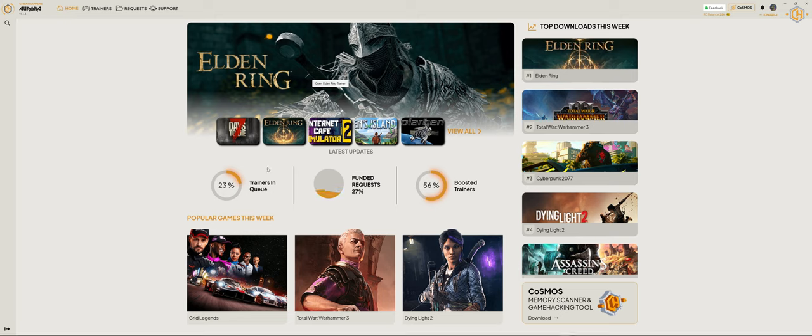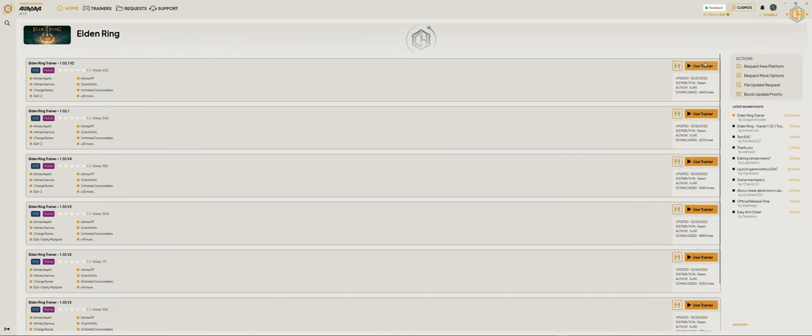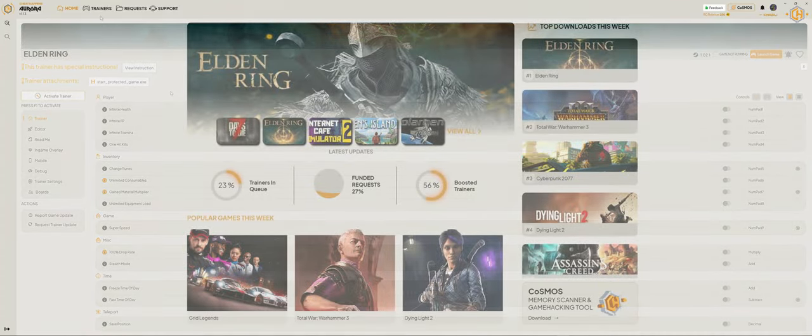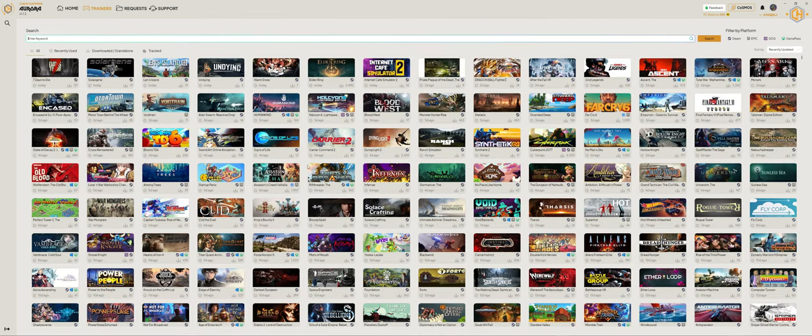You can see the featured trainers here — all the recently updated trainers. We've got some statistics about trainers in queue, funded requests, and booster trainers. You can click on any photo or any game you choose here and go straight to the trainer's page, from where you can use the trainer.